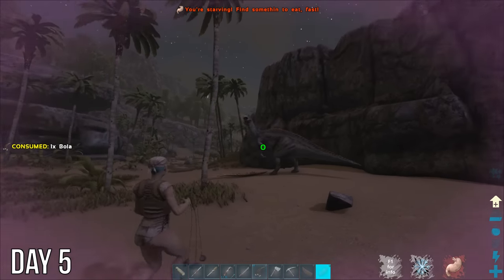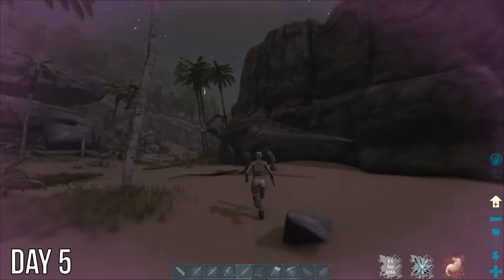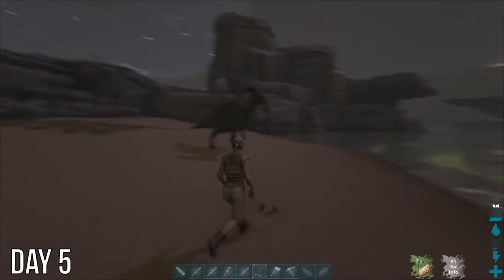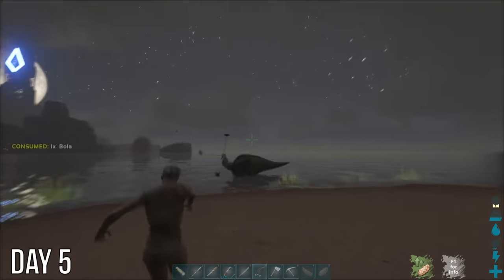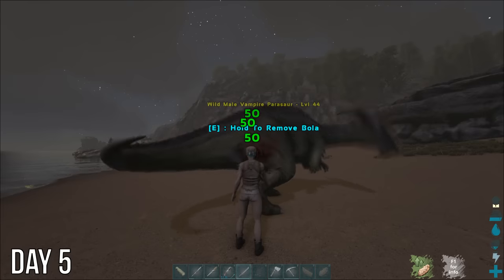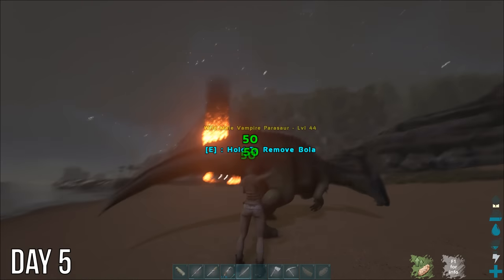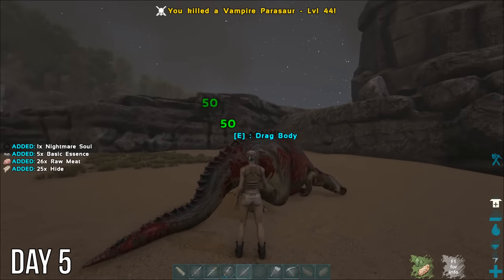I wasn't sure what this spiritual variant does, so I backed away carefully after bullying it, then ran in with my sword when it seemed all clear. Got its ethereal soul, and then this vampire parasaur tried to take a bite of me — that's not very parasaur-like of you. I missed my first bola but got the second before running in to attack it with my sword. A few moments later something started raining comets behind it. Glad I didn't pick that parasaur. A couple swings more and the vampire parasaur was down, and I had its nightmare soul.